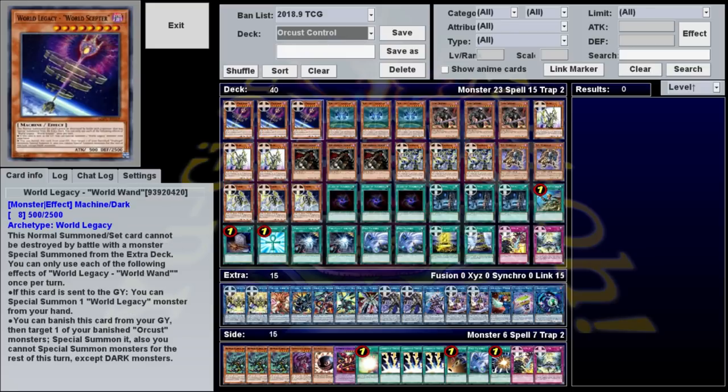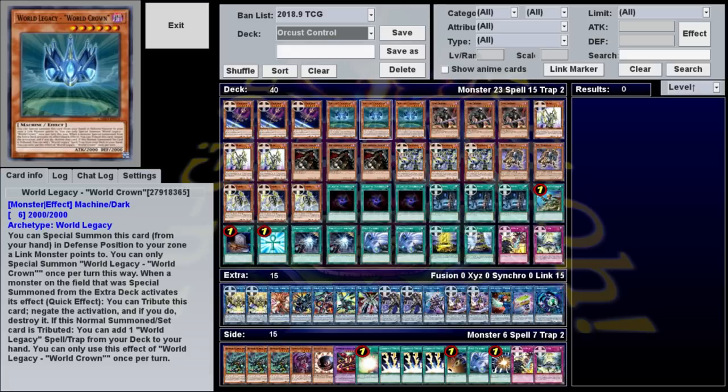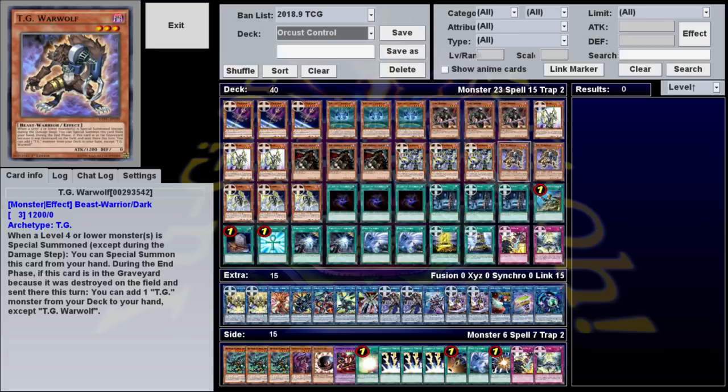Crown, in addition to getting summoned by Wand, can special summon itself in defense to any zone that a Link monster points to. From there, you can either use it as free Link material, or keep it on board for its negate effect: during either player's turn, if a monster summoned from the extra deck activates its effect, you can Tribute Crown to negate that effect and destroy the monster. Our last remaining main deck monster is TG Warwolf, which is a Dark monster you can special summon from your hand when a level 4 or lower monster is special summoned to either side of the field. It's mostly used as Link material, but it can also trigger Topological Bomber Dragon during your opponent's turn if they summon a low-level monster.